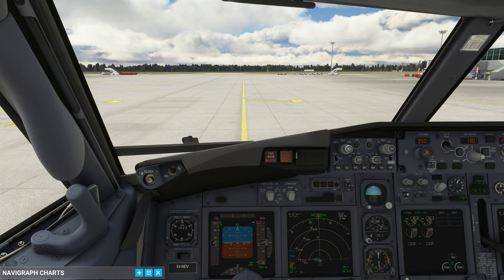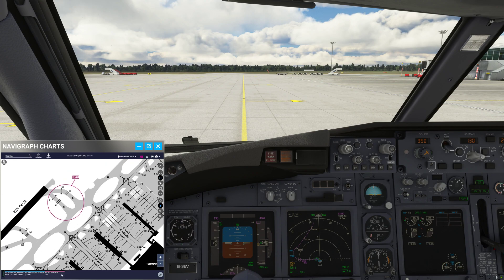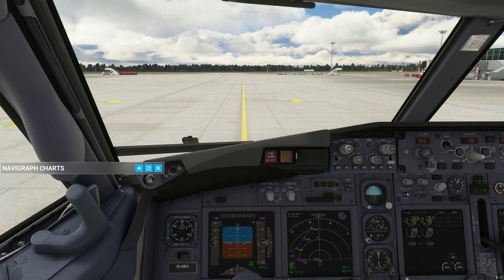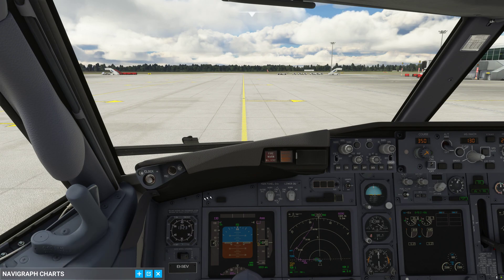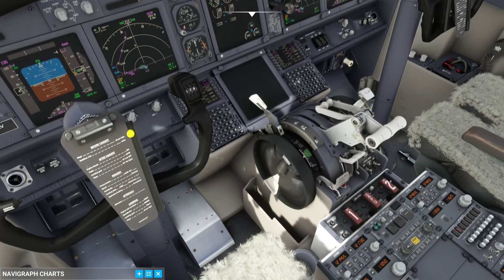Now let's actually start making our way towards the runway. We have just pushed back from stand 32 left here at Stansted and our departure runway is runway 22. Our taxi is going to lead us via Bravo, Hotel, and then Romeo all the way to the holding point — straight ahead, then turning right to the holding point. Once our taxi instruction is understood, we minimize the chart to get the best view possible. Turn on the turnoff and taxi lights, and release the parking brake.